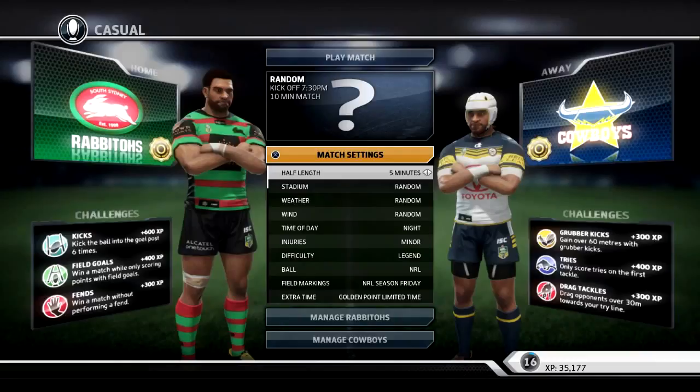We are also given challenges. Kick the ball into goalposts six times. Win a match while only scoring points with field goals - jeez, let's play some 30s footy, eh? You know, play rugby union. Win a match without performing a fend, so it's going to be an offload-a-thon. If you're that way inclined, why not just play all these casual challenge games? If you're bored, I'd say go ahead and do it.